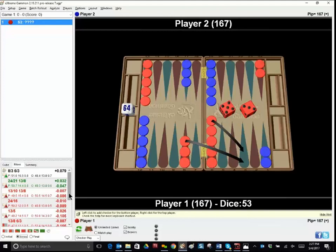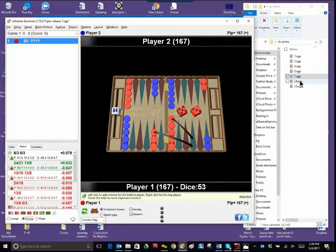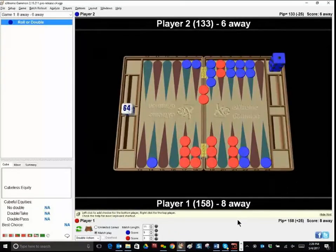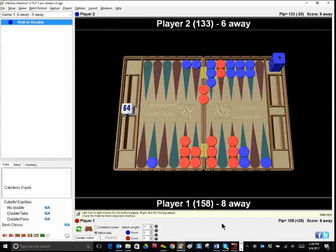Now we've got a couple of cube positions. I blew one and my opponent blew one. This is a score situation: 8 away, 6 away. Red is losing by a little bit in this match. Blue is on roll and thinking about whether to double. The question is: should Blue double? And if Blue doubles, should Red take or pass? Give it some thought — pause the video if you need to. I always ask first what I would do for money, and then see if the score makes me lean one way or the other.